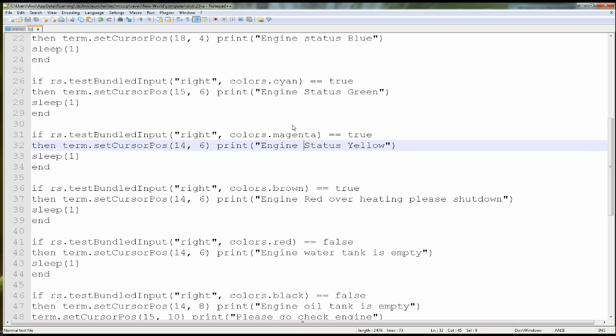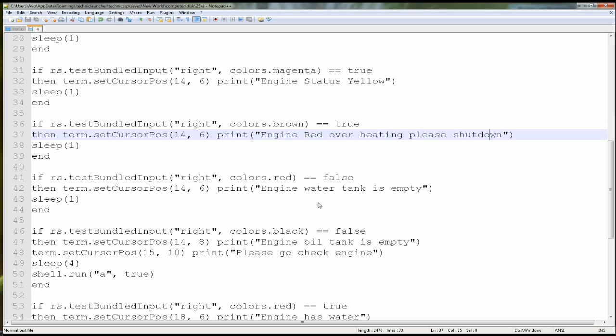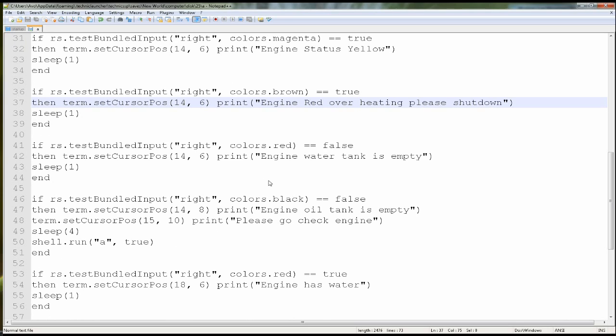And here it's showing you if the engine tank has water. So if red is showing false: 'Engine water tank is empty.' If black is false, that means it's off — 'Engine oil tank is empty, please go and check.' And then it's going to wait four seconds and then restart the program.